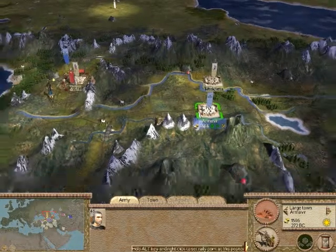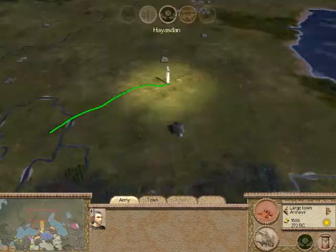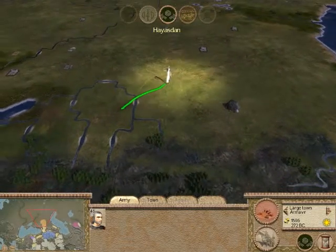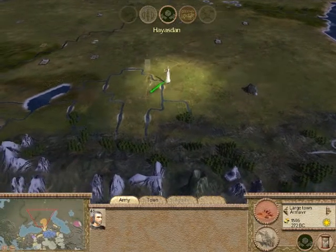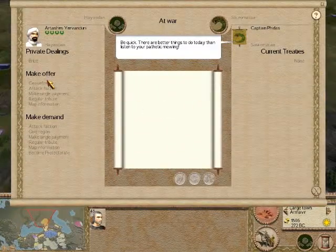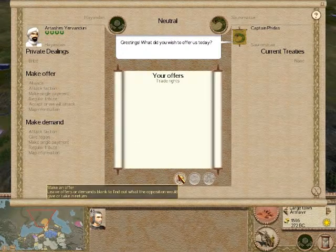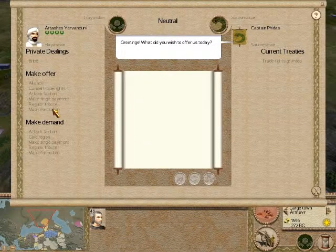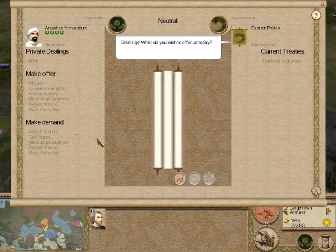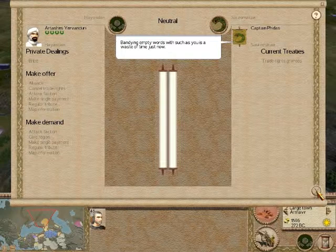Next turn we'll have finished our sewer system. I forgot about my diplomat — he keeps walking. Let's see if we can get a ceasefire going. We got a ceasefire — and some trade rights. Things keep getting better. We'll try for map information too — but they don't want to give their map information. Tough luck; I can only try.